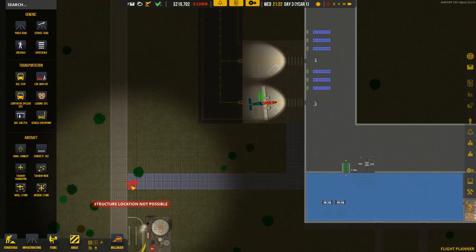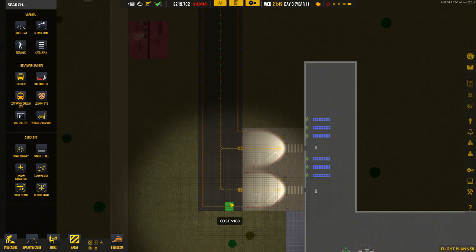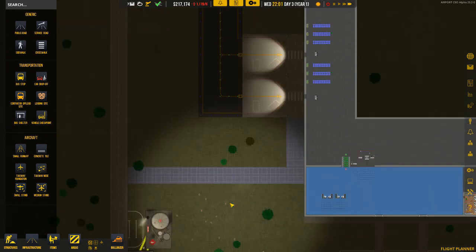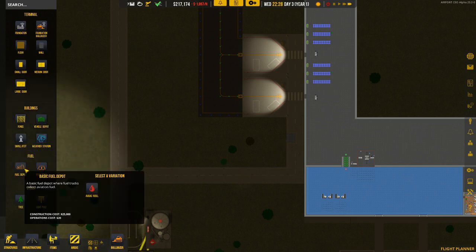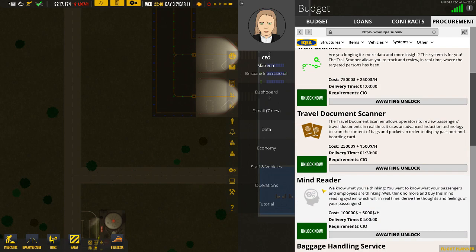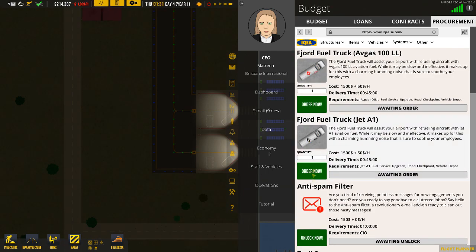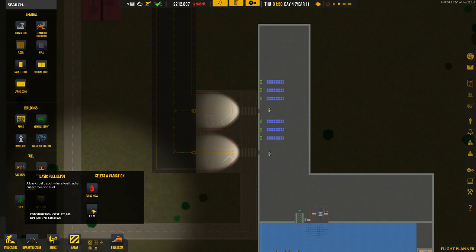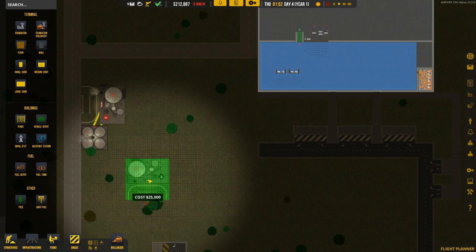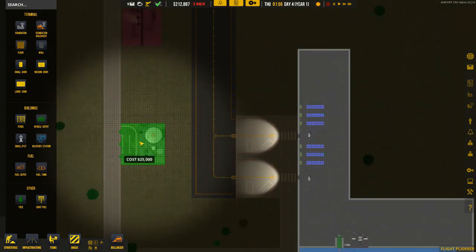Going down here I've realised I can add in another small stand if needed. Building the service road down that way. We've got about two hours to go. Now this has been unlocked, going to the top we can now order a Jet A1 fuel truck. At the same time we can now build our fuel depot services. We've got Jet A1 available, so we can build that and use the space here to place the Jet A1 fuel tanks.